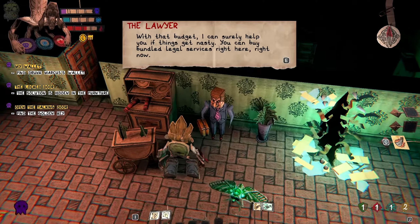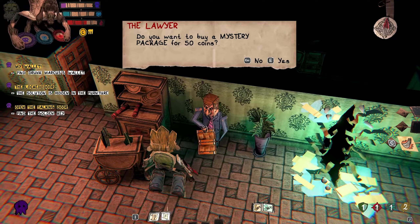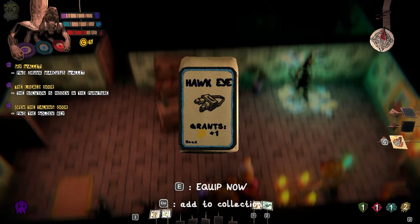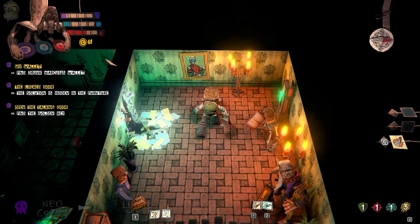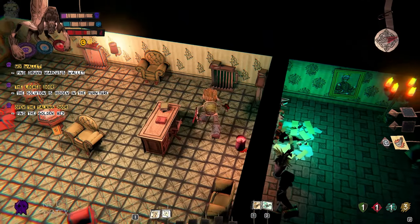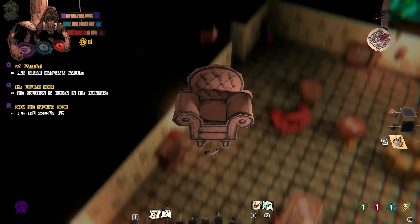'I sort of can help you if things get nasty. You can buy a legal service right here, right now.' Mystery packets — okay, let's buy it. Grants plus one agility, I think. Oh, look at that — I can actually see the gear of my character. Now let's see — search the furniture, block floor, I see.